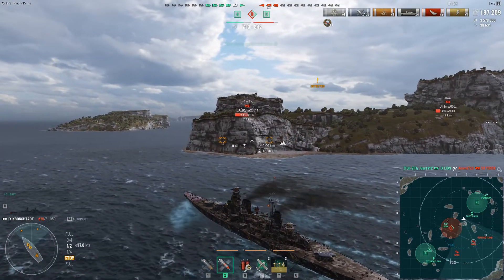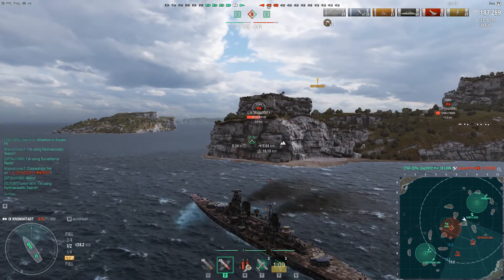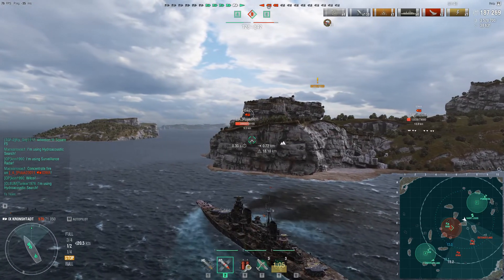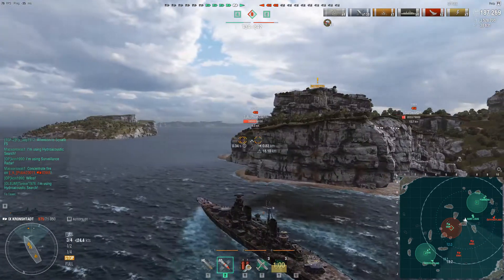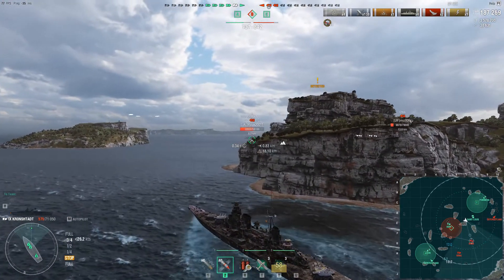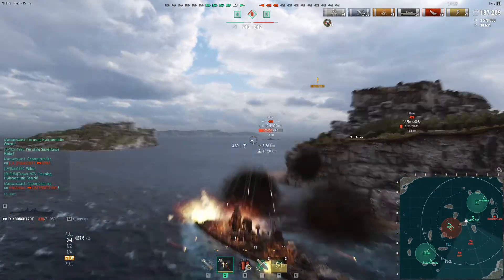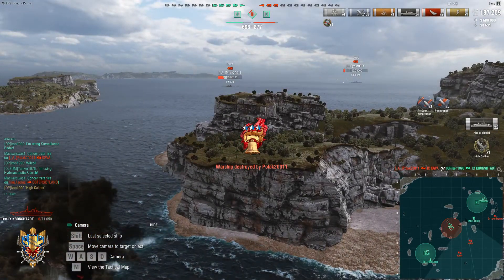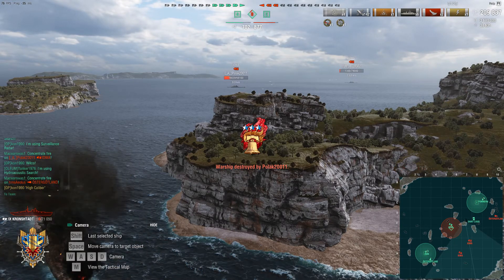Some torps — that was a lucky inadvertent dodge since the DD wasn't spotted. The Iowa now seems to be accelerating; we are spotted so the Östergötland can see us. The Iowa is probably gunning for us, but I think we can get a worthwhile salvo before we die. He does hit us — and in go the rounds! A double citadel, propelling our damage to almost 210k.